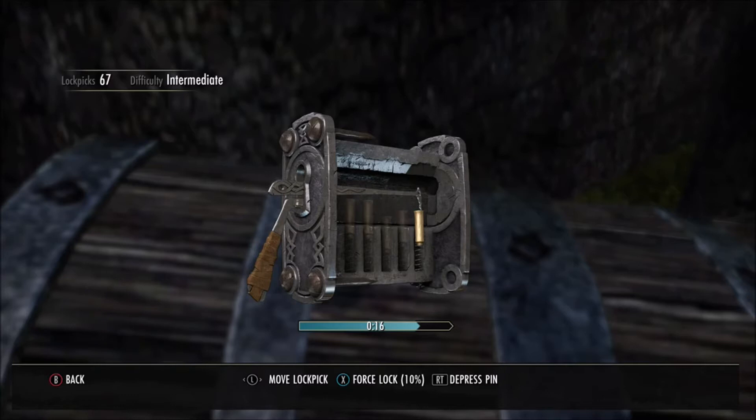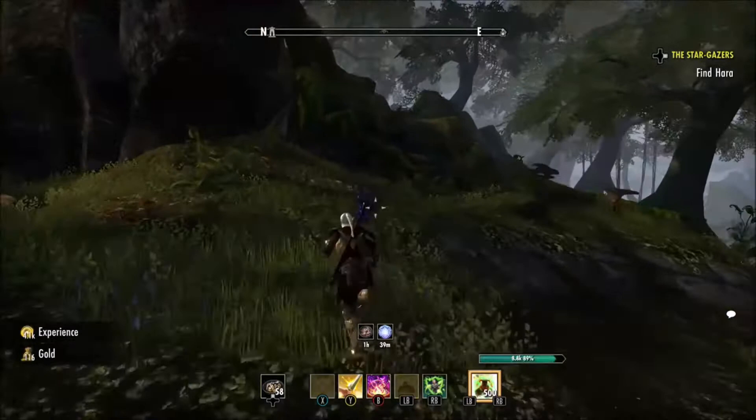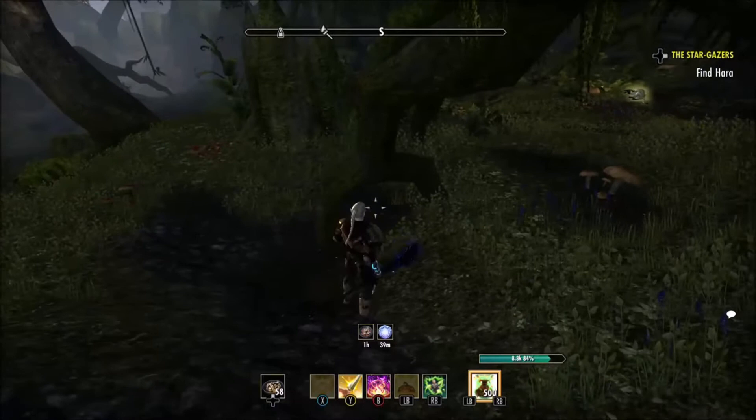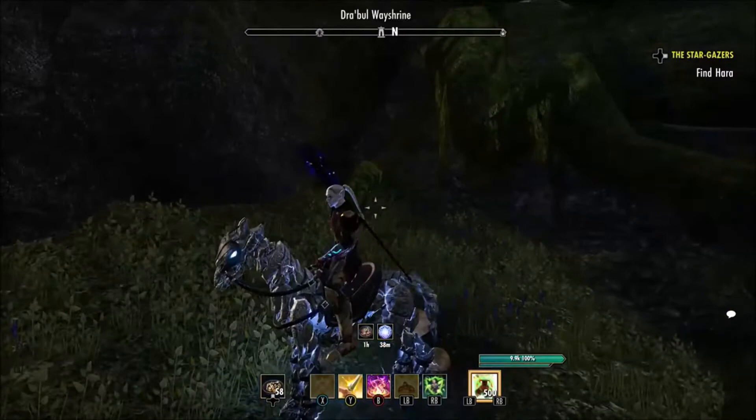And here's your next chest right here — you can get it from down here. As you can already see, the levels, the highs and lows, the valleys and peaks of this zone — it's just outrageous. Come back over northward. There's a little tree sticking into the ground, a little root thing — right in there inside of it, one spawns. Right inside that little thing, it kind of looks like a hand grabbing the ground.